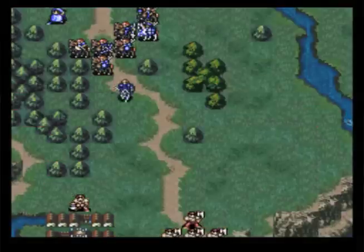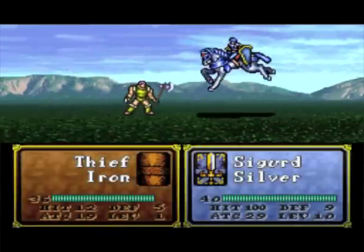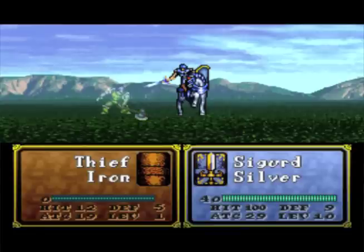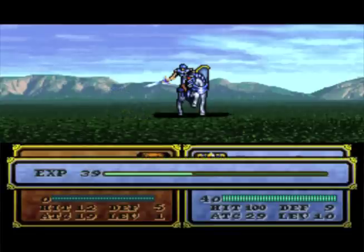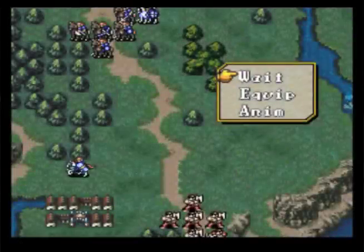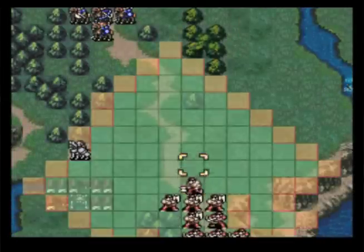First, let's have Sigurd take out this mountain thief. We're going to make sure that we get all the villages in this chapter as much as we can. I don't know if we'll be able to rescue all of them, but we've already got two of them, so that's a good sign. There are actually some items we'll worry about later on in the villages - quite a few neat things in this chapter that can happen if you were unaware.